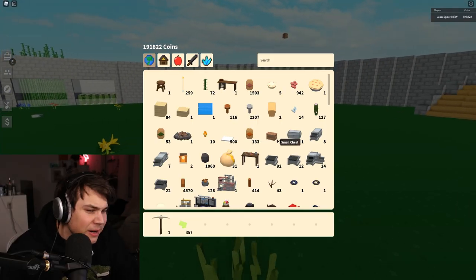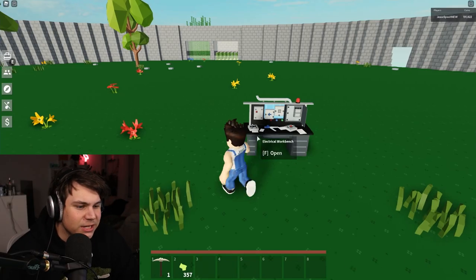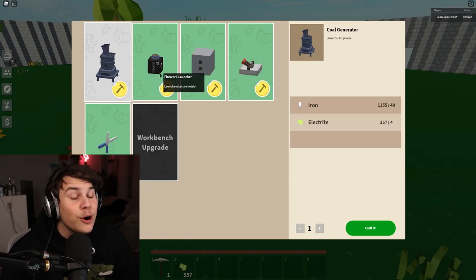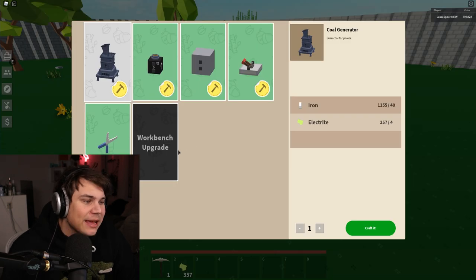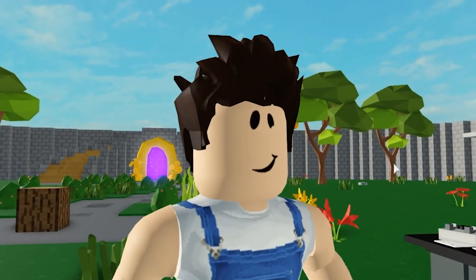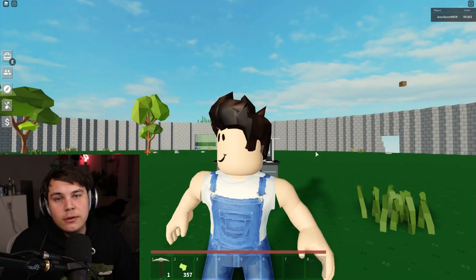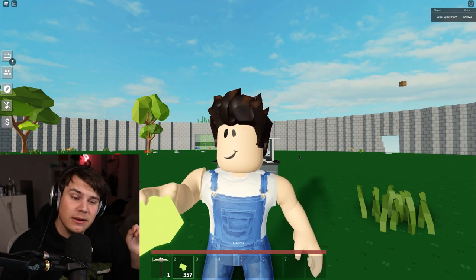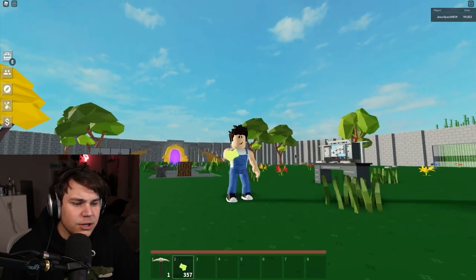Alright boys, the time has come to check out the rest of the update. Last episode we checked out pretty much the first stage of the update — all of the stuff available in the first menu of the new workbench. But you can get to the second window of the workbench, and you need a bunch of stuff. So I went off camera and grinded up 357 electrite.